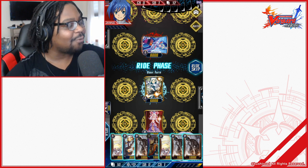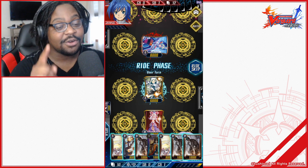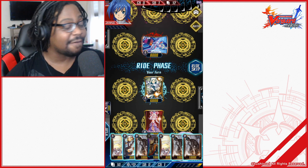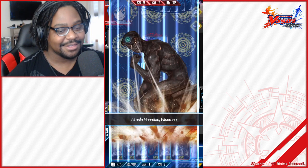My turn — stand and draw. We're on the second turn, which means we can ride the Vanguard up to our grade 2. Because it's our second turn, we can play any grade 2 cards or below, and this is our first chance for an attack. Let's ride the Vanguard.